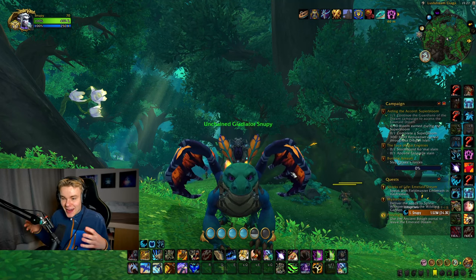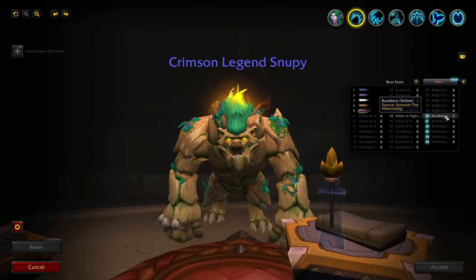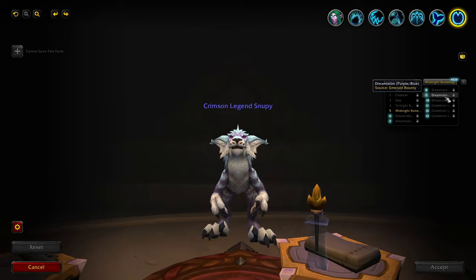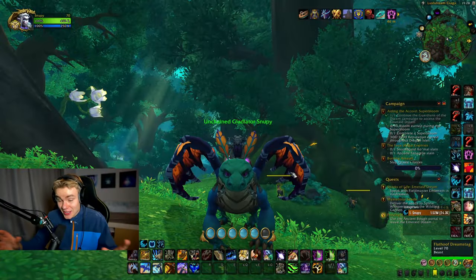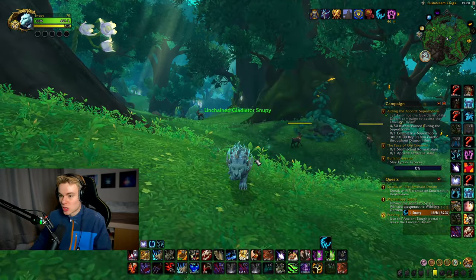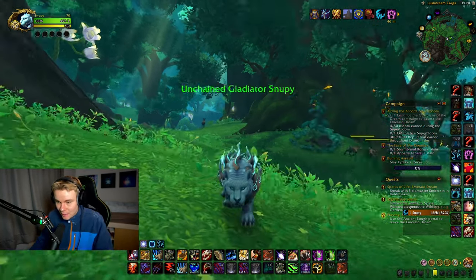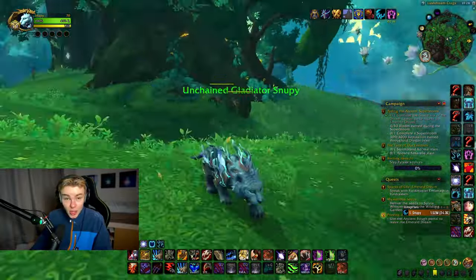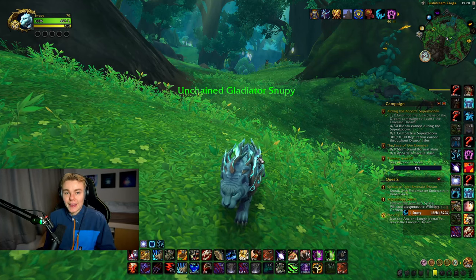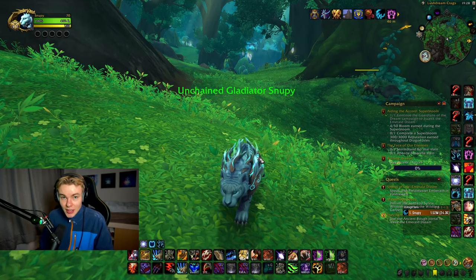Hey guys, Super here. We're finally inside the Emerald Dream — 10.2 Gardens of Dream came out, and with this a bunch of new druid forms: cat forms, bear forms, raptor cat forms, even a fish. One of them, in my opinion, is the best cat form — maybe tied with the flame cat — and that's the blue model. You're in luck because this is the easiest one to get. I'm going to show you right now; it's quite fast, does not take too long, and is guaranteed within 10 minutes if you follow my steps.